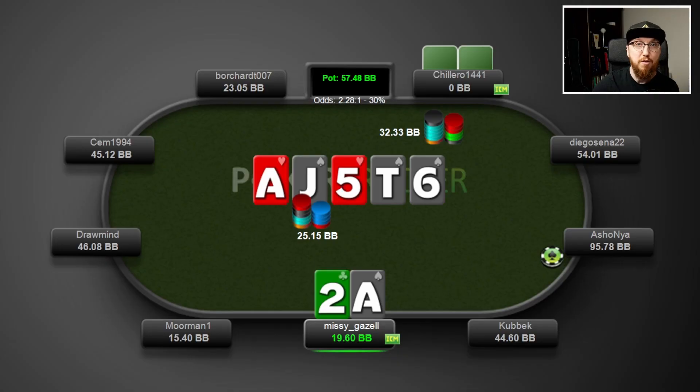At this stage it's really important to make sure you know what a bluff catcher is. There are going to be some situations where your opponent is value betting worse, but in this example there's no way our opponent value bets worse — so therefore this is a bluff catcher. Our opponent isn't going to find a value bet here with kings, queens, or a jack.